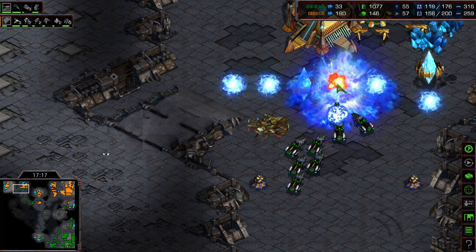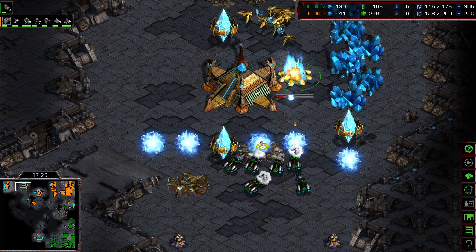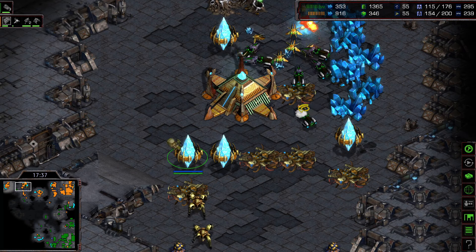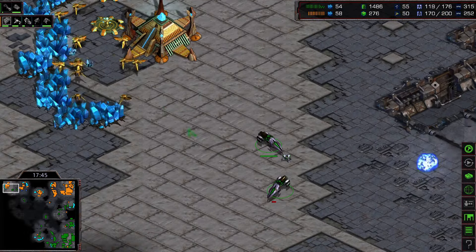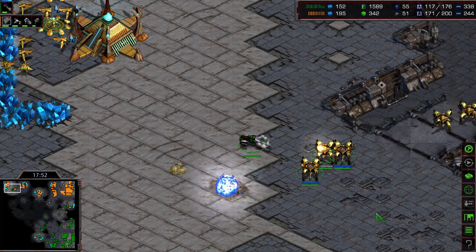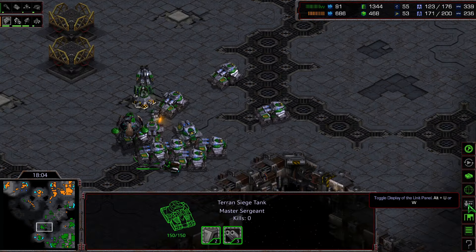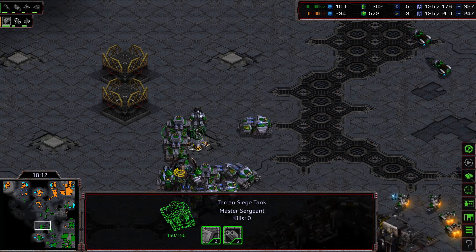Flash snipes cannons at another base; new cannons will finish soon. Two vultures micro into attacking the Protoss probes — more and more economic damage as the Protoss drops to 250 workers. Flash might snipe two or three more workers and adds mines. He even takes this expansion for himself — good economic damage. Regrouping in the middle of the map: Flash is at two-to-three upgrades while Protoss dragoons are only at zero-to-one.